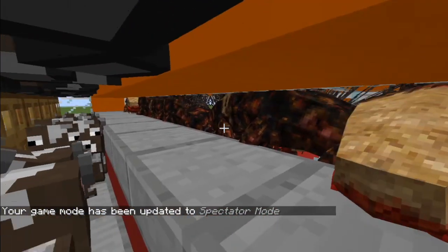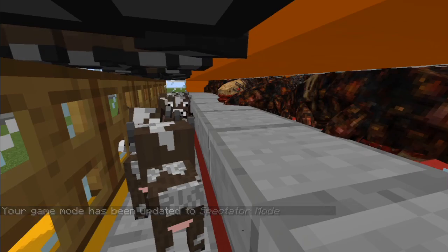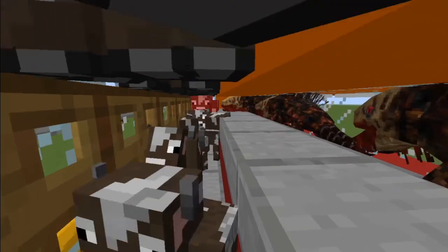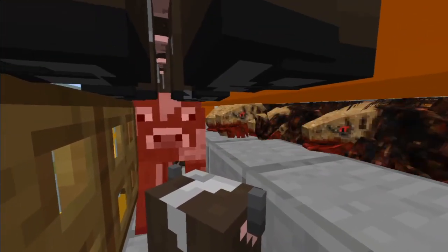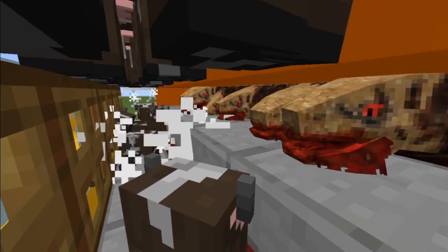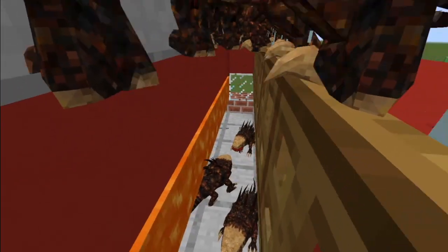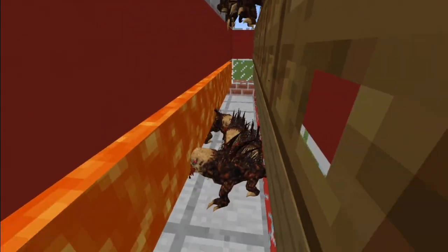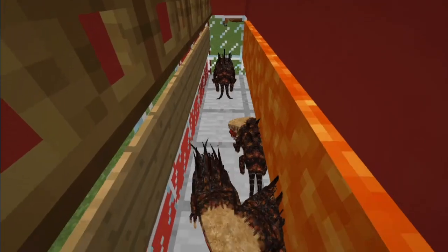Now, when you breed the cows or sheep, their young will drop down. Because their head is below this block, the chupacabras cannot reach them. As soon as they grow up though, it's fair game. This causes them to breed, and the baby chupacabra falls to the very bottom. They can safely walk on the slabs under the lava. Once adults though, they'll catch on fire and drop their cooked meat.